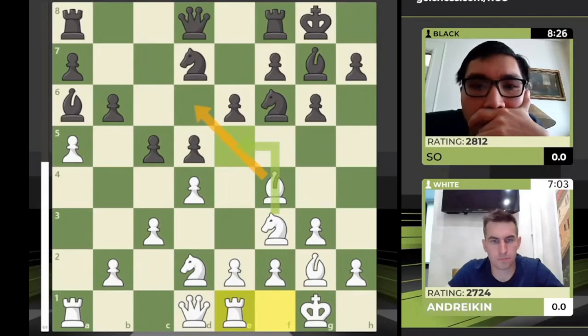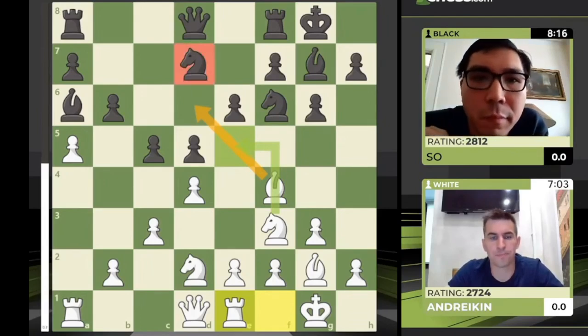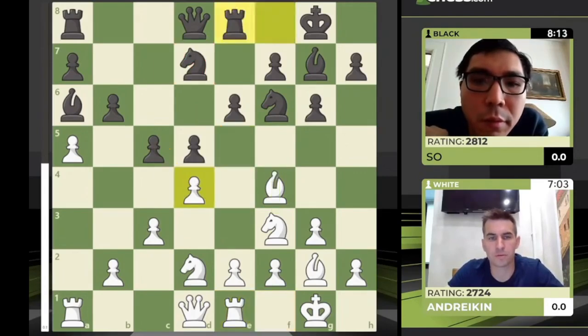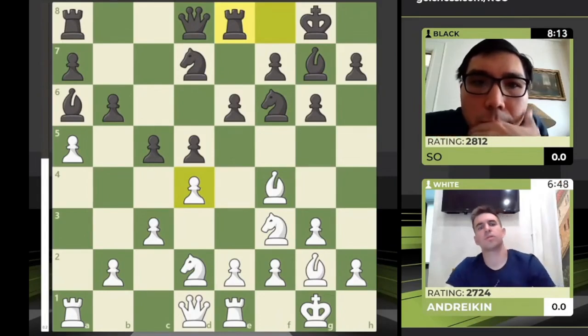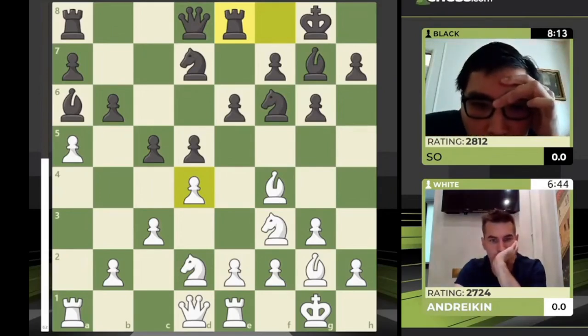Another idea: bishop d6 first and then knight e5 — but you're basically telling your minor pieces to go handle themselves. It's not easy to access that bishop on d6 because if the knight on d7 moves away, the c5 pawn hangs. Rook e8 takes the sting out of bishop b6, so that would be a nonsense move now. Are there other moves — a queen move, h3, even h4?